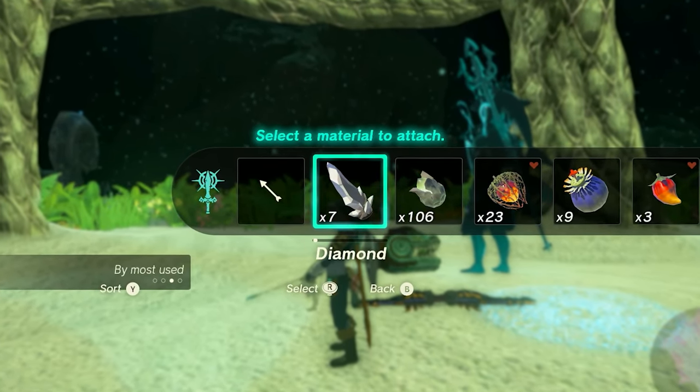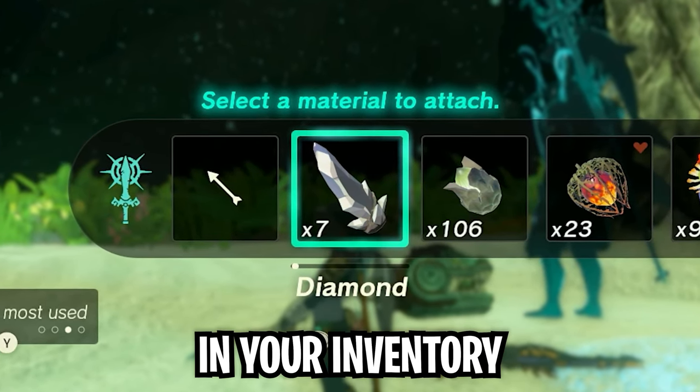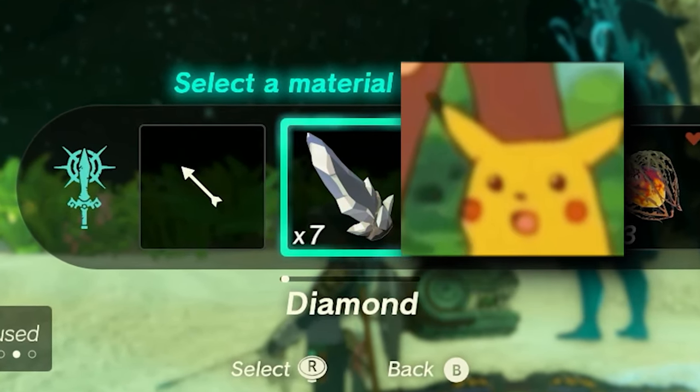Now you're going to drop that second bow and equip a third one. Once you leave the inventory screen and press up on the D-pad, you should see another diamond in your inventory. It didn't work in this case, but I'll show you why.